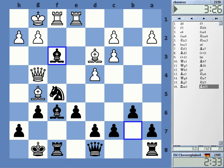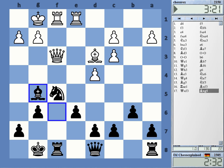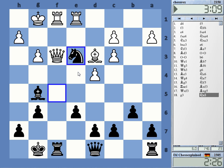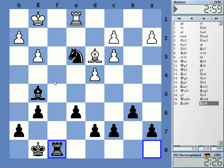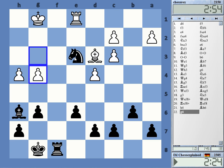The knight to f5 — that looks like it helps to defend a bit. Wait, why is this not losing material? It is losing material. I was lucky — that was a huge attack, really a huge attack. Check, check. Yeah, I got queens traded — always helpful.